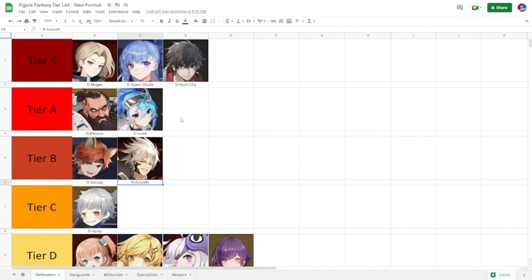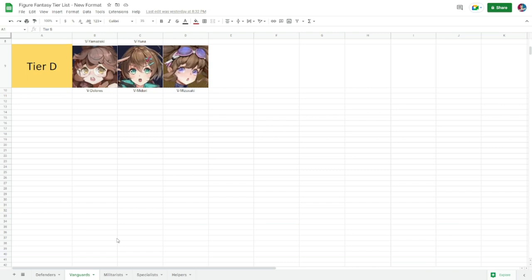Moving to tier S — these are the stars, the must-get defenders for Figure Fantasy. You have Megan of course, with that big shield of hers. Ayane Okada has frost crowd control and also gives a shield — her utility is very good. And Yoon Cha, with his healing and regen, is really valued. They are the top tier for defenders.